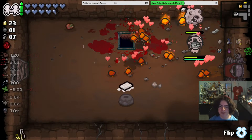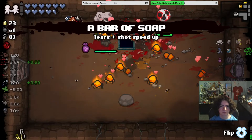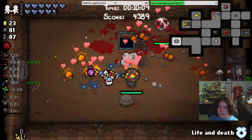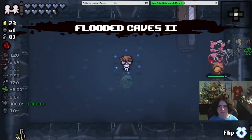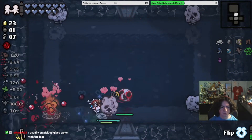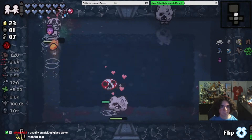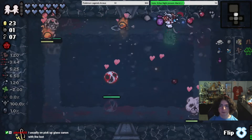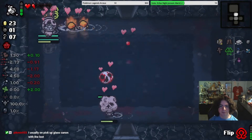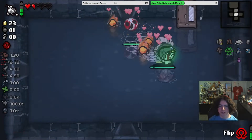I took damage right as the fight ended, so I didn't get the Angel Room — that's awesome. Alright, well, you have a 100% chance for an Angel Room this way then. Lost Glass Cannon is good. Yeah, now it's broken. Just Glass Cannon is good in general. I just need more health. Glass Cannon's good in Repentance.